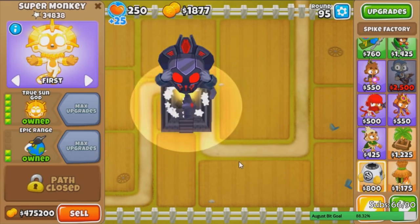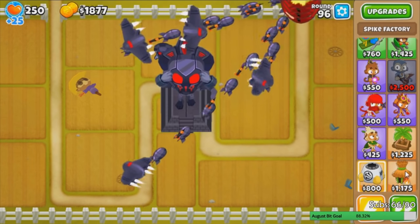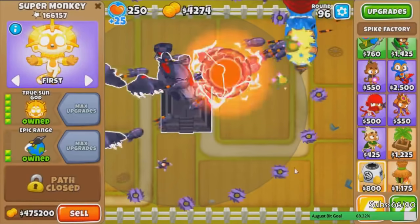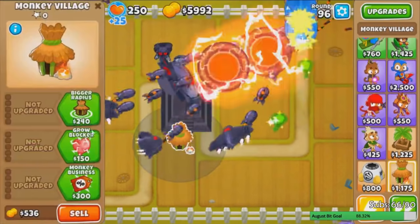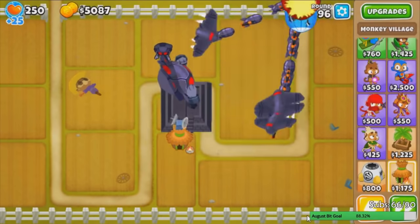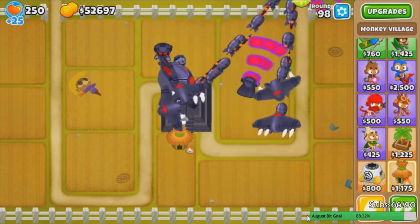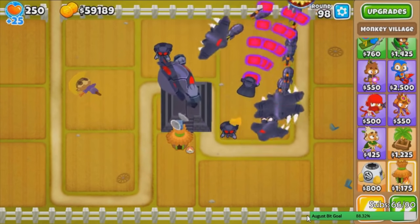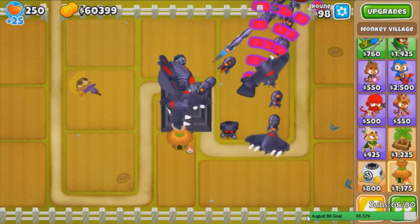Let's give it extra range and play the round. I know we don't have camo detection. Funnily enough, this temple does not have camo detection unless you get the bottom path upgrade — but that's okay, that's what villages are for. We'll take a look at just how powerful this thing is. From what I've seen so far, this thing is like magnitudes of order more powerful than the golden temple. It's actually kind of insane that one monkey knowledge can make your tower that much stronger.